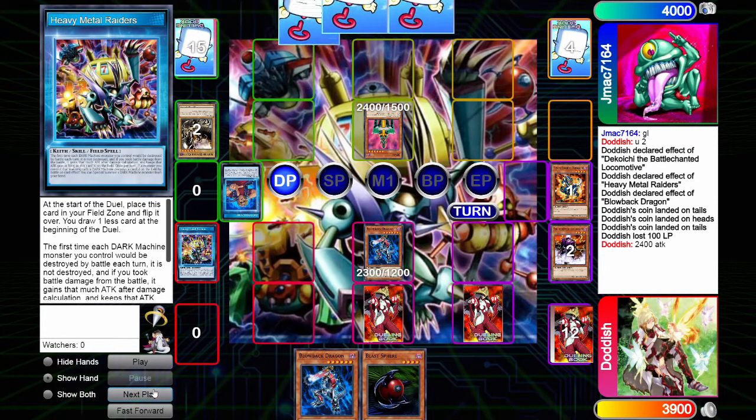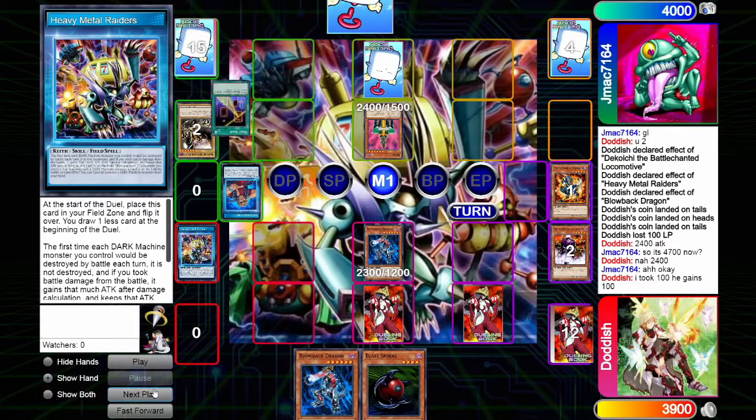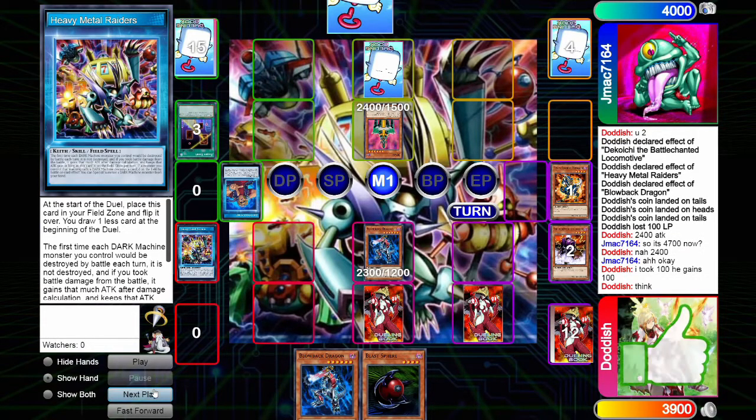We're now at 2400 attack. The only way he can out this now is by summoning another Jinzo. He uses Night Beam, hitting our face-down Magic Drain.